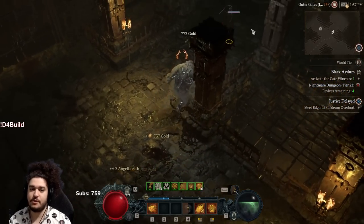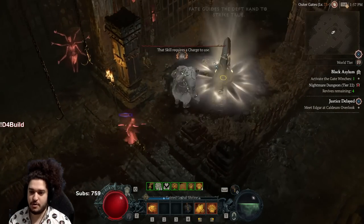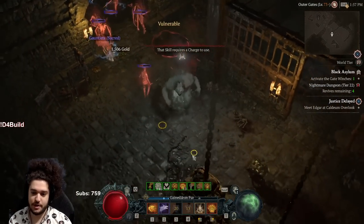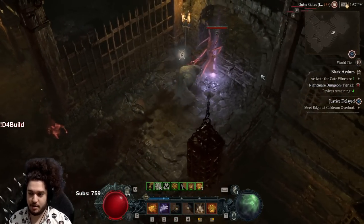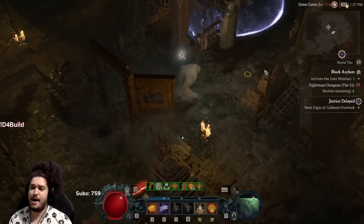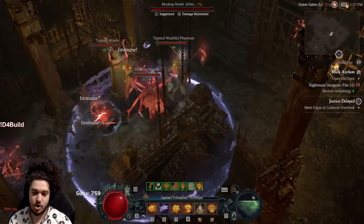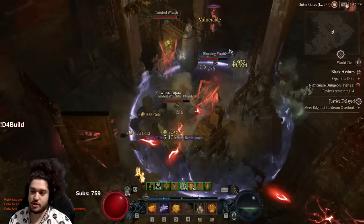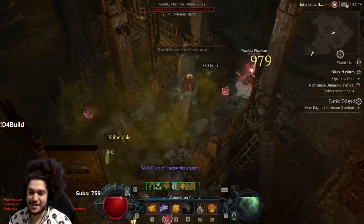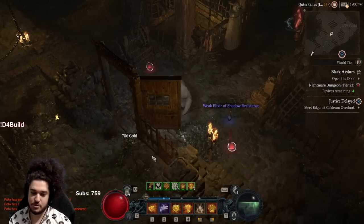I'm going to give you guys some tips in a bit, because one of the primary things that was nerfed with this build was the single target. The best way to deal with that in my opinion is to focus more on spirit generation. Spirit generation just makes the build feel better. A lot of druids right now are saying 'how is your spirit not completely dumpstered?' — because I use two pulverizes and then I'm out of spirit, which is very frustrating. Amulets and boots can roll resource cost reduction. Oh, it's another shapeshifting ring — I have three of those now. I still need the helmet.